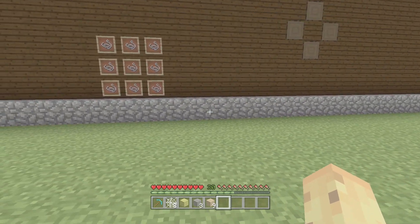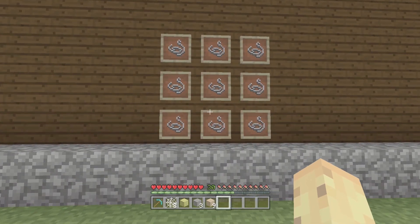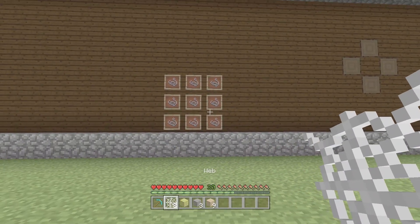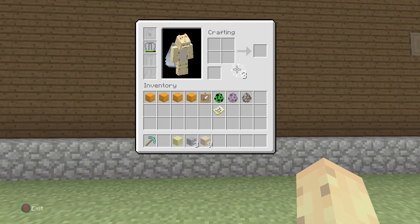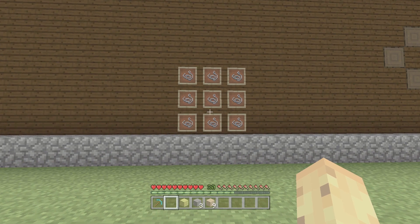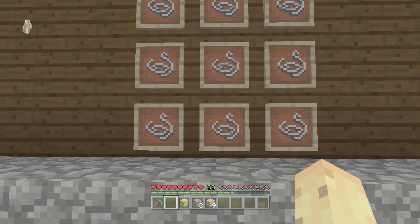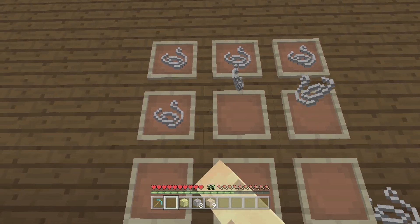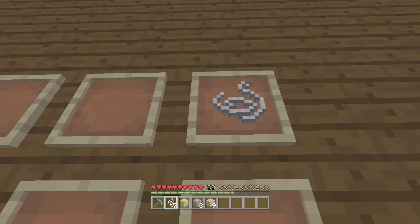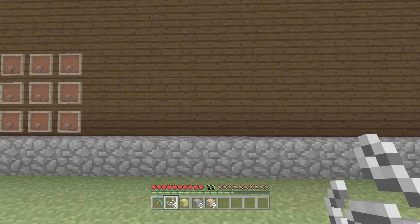Let's get straight into the first one: nine string. We can work out what nine strings should create, because although four string makes a piece of wool, what if nine string could make a cobweb? On the Pocket Edition, and soon other versions, you can craft cobweb into nine copies of string — so in reverse, you should be able to take nine string and make a cobweb. Right now the only way to find cobweb is in an abandoned mine shaft, using shears. If you want people to build with cobwebs more often, why not let them craft nine string together into one?